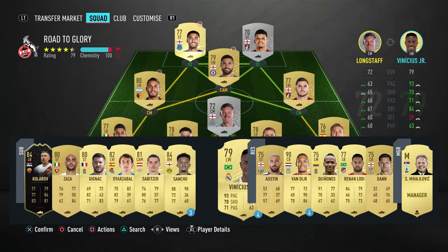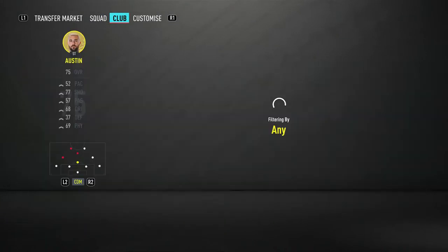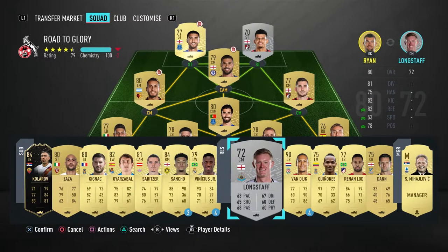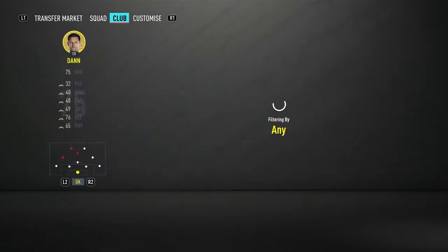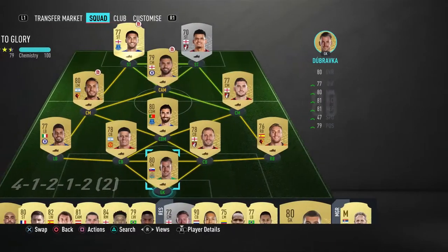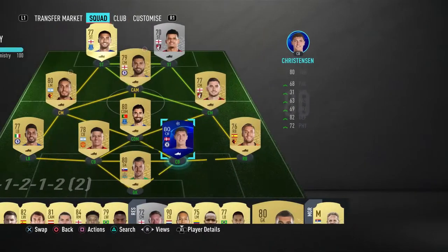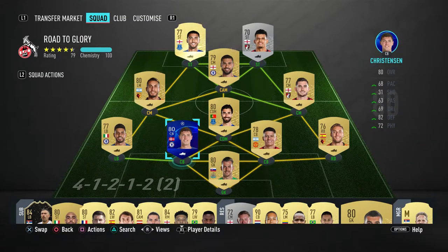Longstaff can finally come out of the team — I'll whack him in for Austin, and get rid of Austin by doing that. Andre Gomez can come in, then we go to Matt Ryan — he was actually pretty good. We'll swap him for Scott Dan, take Scott Dan out and search for Dubarak. Then Cook — I know you were only here a short time, but Christensen is going to come in. The team is looking much better now.